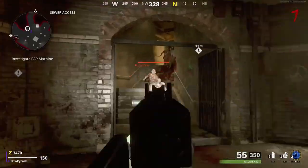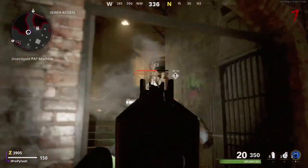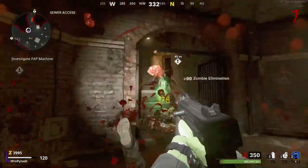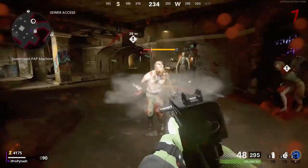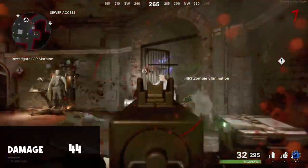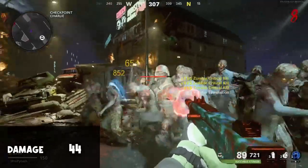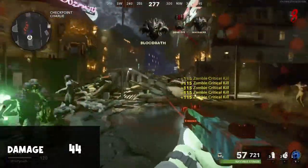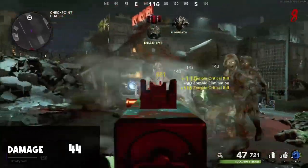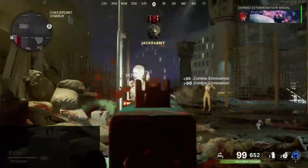Starting things off: 44 damage to the body, 209 to the head, and that is going to end at triple pack-a-punch gold tier at over 16,000 damage — absolutely insane for an SMG. Moving on to the damage profile, we're doing a whopping 44 damage. Believe it or not, this is more than the CARV.2 tactical rifle; in our best class setup we've seen that doing 41 damage, while the Milano here does 44.